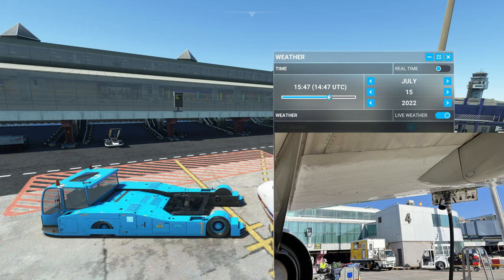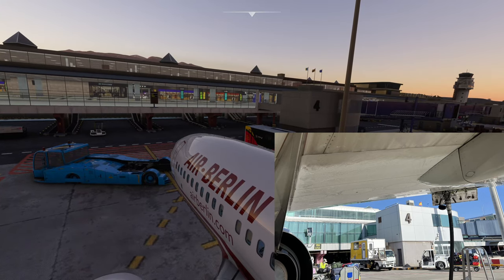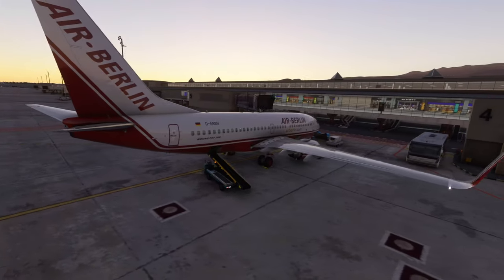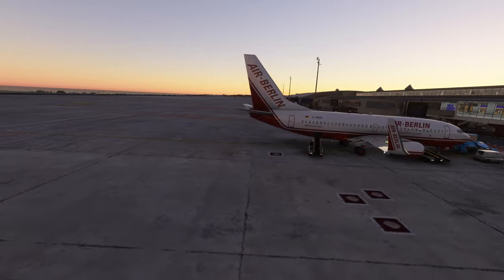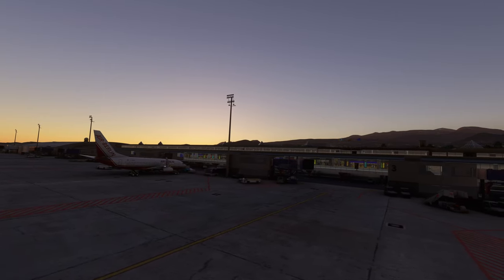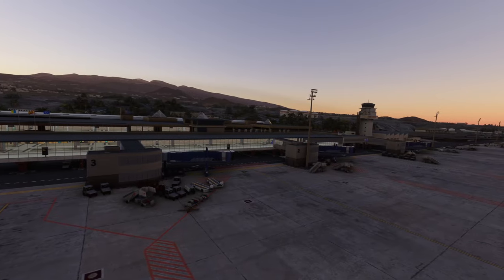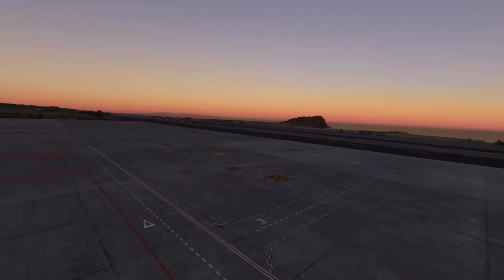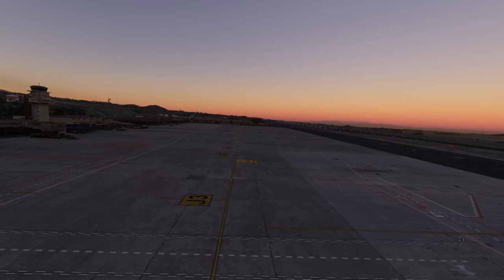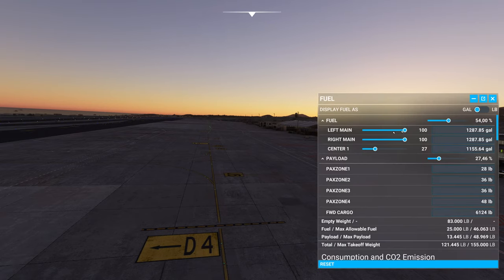Now let's quickly check dusk and dawn as well. Getting into the dawn phase of flight, this is actually quite amazing. We still don't have the lights on but they are going to come in a second — this really is a very nice twilight phase. Now let's change this into full darkness.